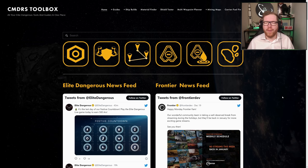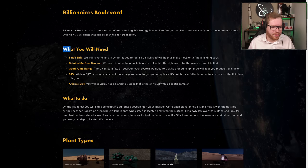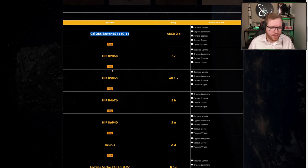First, head over to commandostoolbox.com — I'll be linking that in the description. Go up to Guides and head into Billionaires Boulevard, since this is what I've decided to call this route you're going to be following. In here you will see the list we just went over — you will see what you need to do, plant types, which I'll come back to. Down here you will see the list itself with a number of systems.